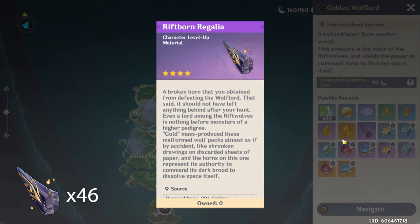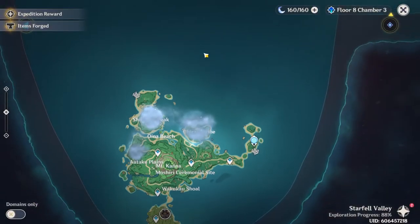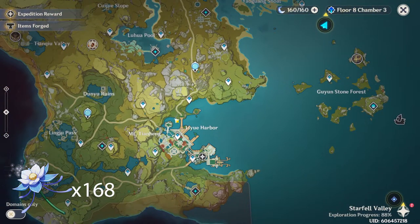Get farming those Rifthorn Regalias as well while you're at it. Other materials we're gonna need are those Glazed Lilies that you can get from Liwei — a ton of them spawn in the main town of Liwei, so make sure you get those.